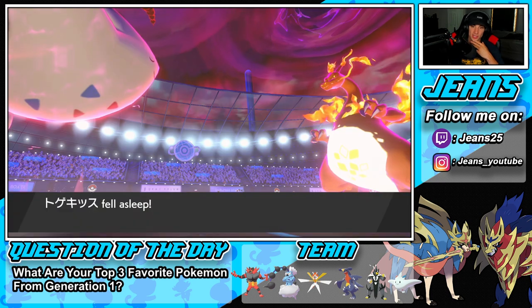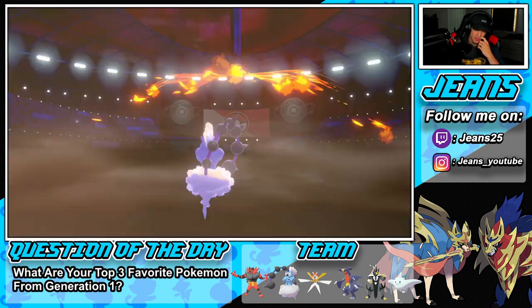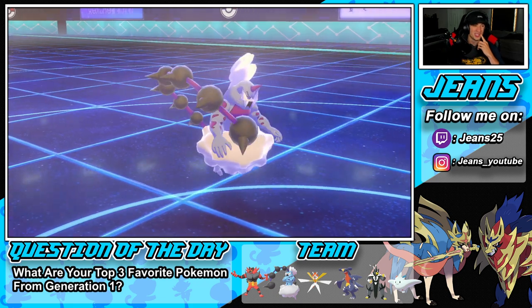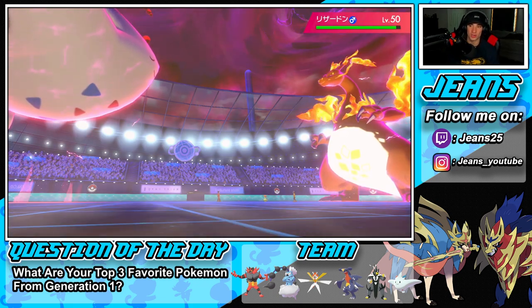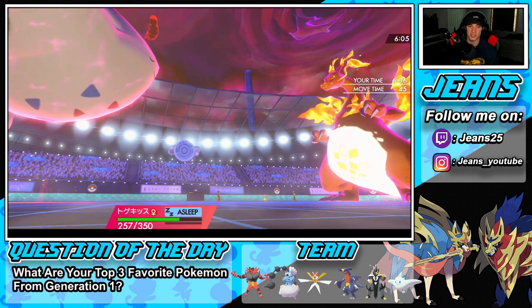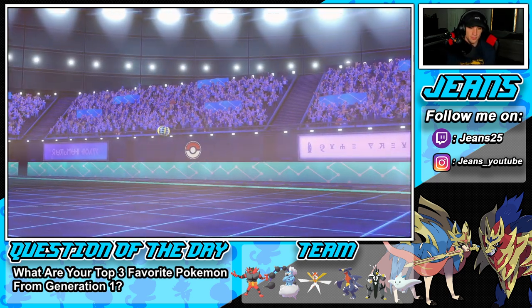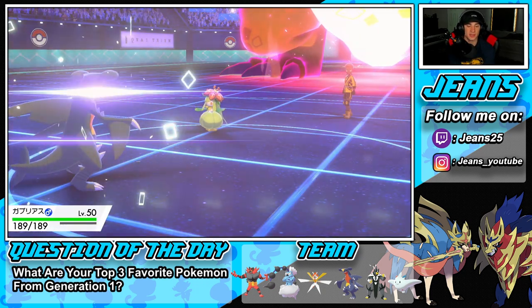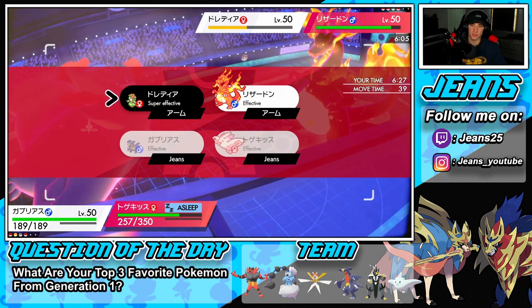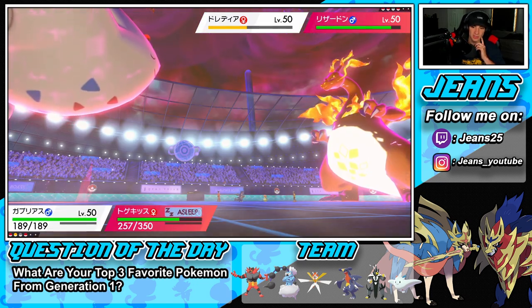Can Togekiss wake up quick? Still asleep! Max Wildfire coming out onto my Thundurus — wow, even at minus two Charizard is still trudging through. Still just a beast. Lilligant has to go — I'll bring out speedy Garchomp and drop a Rock Slide. Rock Slide has to come through. Sleep Powder doing me dirty! Rock Slide can't come through. I think Airstream over onto... actually let me change up. Airstream on Charizard, trying to do as much damage as possible, hoping I wake up.